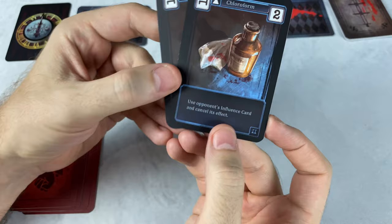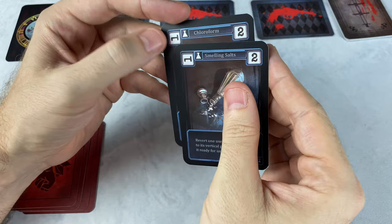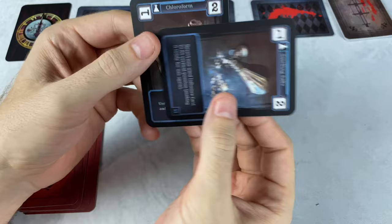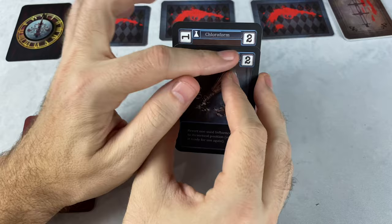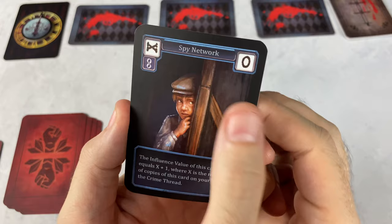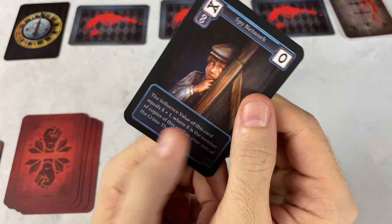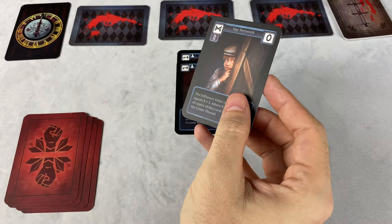There are also ways to activate these cards using more than just the number in the top right. There's text on these cards — for example, if you wanted to use the smelling salts, there's a way to use them with your action cards. You would turn the card sideways, and you'll notice the number in the top corner changes — now it's a one. By using the smelling salts, we decrease its value but also get to use its ability. Sometimes value actually increases — spy network is worth zero, but if you activate it, its value is X plus one, where X is the number of copies of spy network in play. So sometimes cards lose value, but other times they gain value.